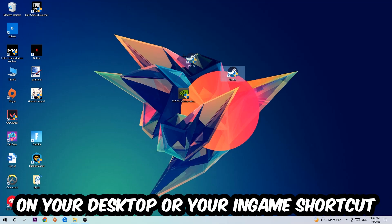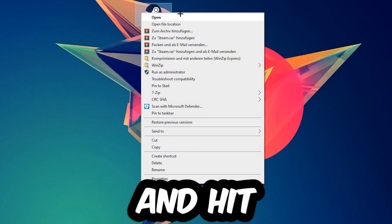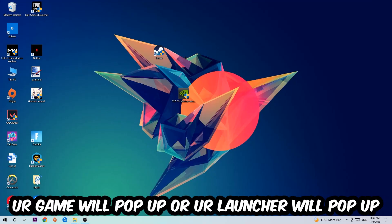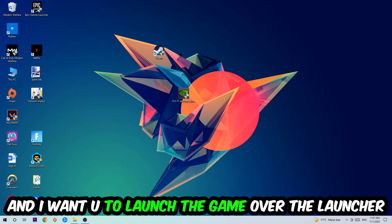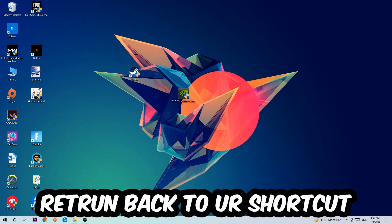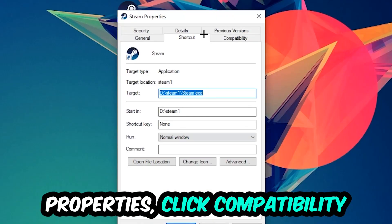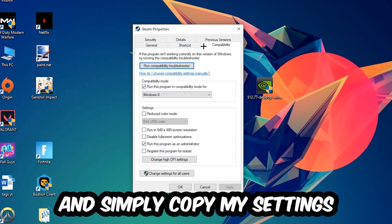The next step is to take your launcher shortcut or your in-game shortcut on your desktop, right-click it, and hit Run as Administrator. Once you click Run as Administrator, your game or launcher will pop up — launch your game through the launcher. If it crashes again, return back to your shortcut and right-click it.